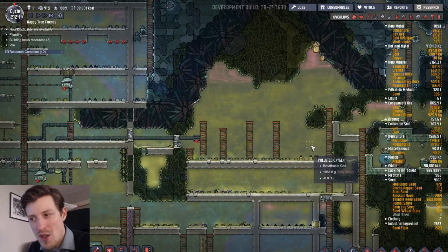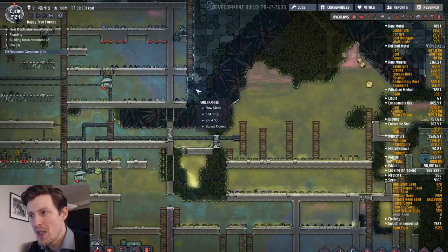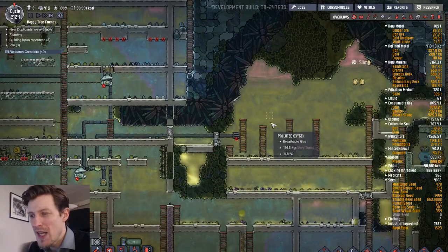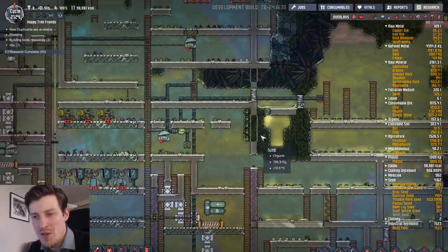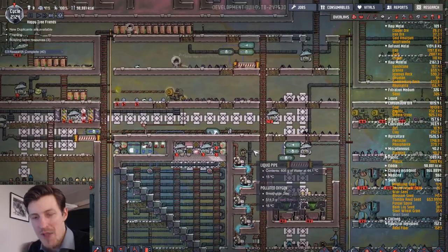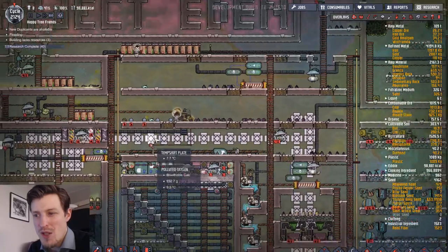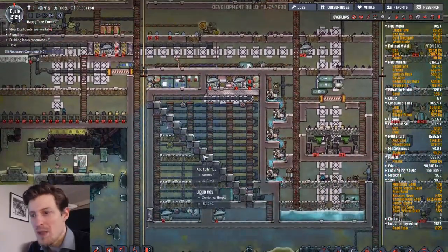The puffs are going to be enclosed later on, but I haven't gotten to that yet. So they're going to get inside the enclosed space, and I can use the slime they will produce for two things: either I can give them some extra food in the form of mushrooms, or I could use it for some extra polluted water if need be.